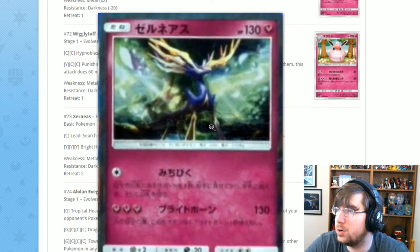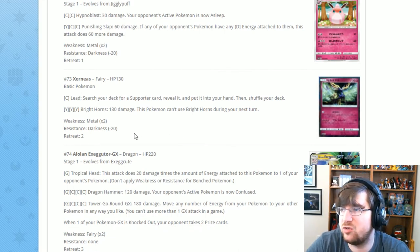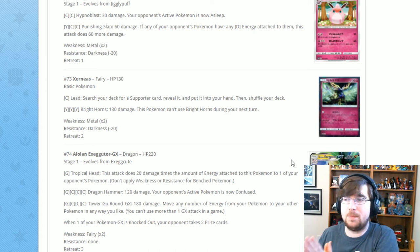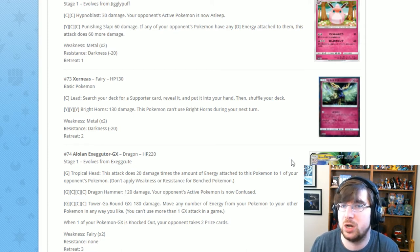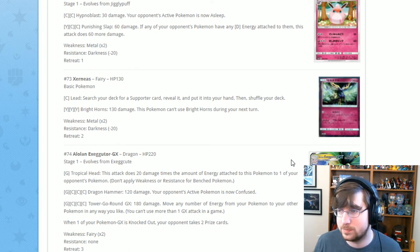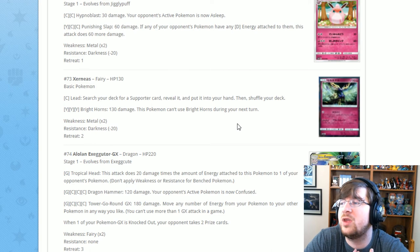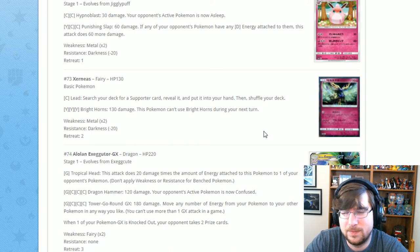Next is a blurry Xerneas with the attack Lead for one Colorless: search your deck for a Supporter card, reveal it, and put it in your hand. This would be good if we didn't already have Tapu Lele. It takes up a Basic slot like Tapu Lele, but you have to attack with it and put energy on it — nowhere near as good. It also has Bright Horns for three Fairy: 130 damage, but this Pokémon can't use Bright Horns during your next turn. I'll stick with Tapu Lele.